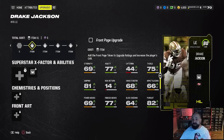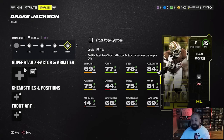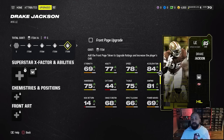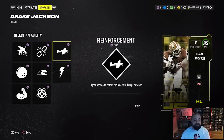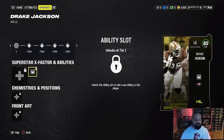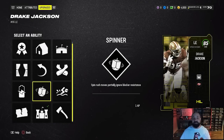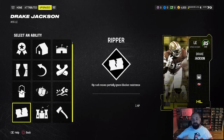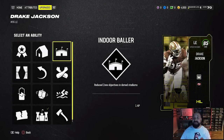The first collectible gets them to an 80, the next to 82, then 84, and the last one gets them to 85 overall. Not only can you see the final ratings in a fully upgraded form, but you can also see what X-factors this player can unlock without spending any training. You can also go into the ability buckets and see the AP cost — these are all first-ability-bucket abilities, so they still cost one ability point but you don't have to spend any training to unlock them.